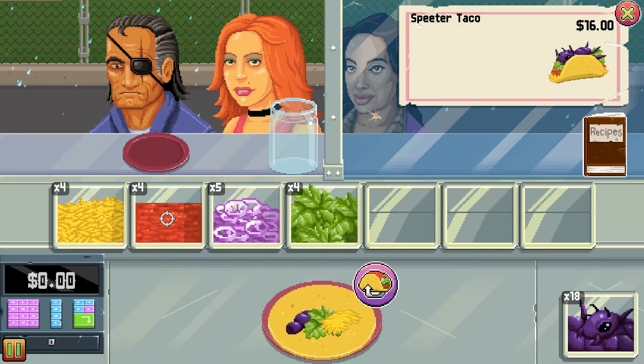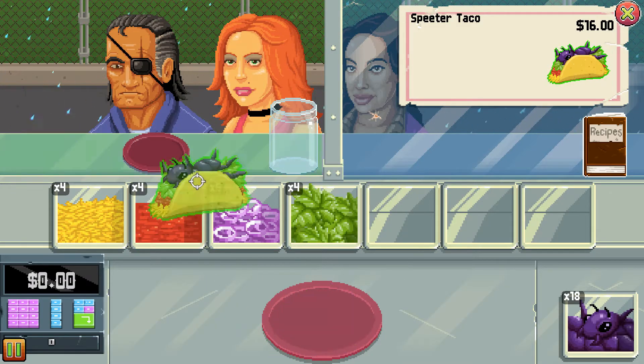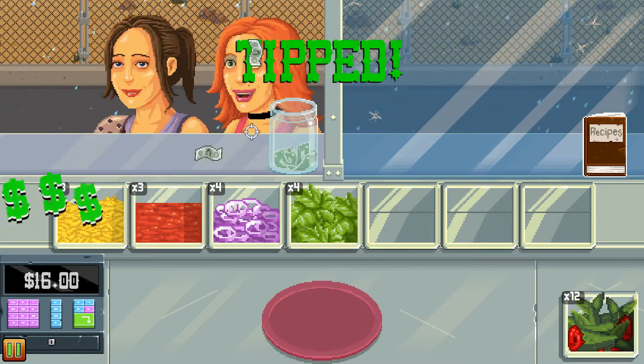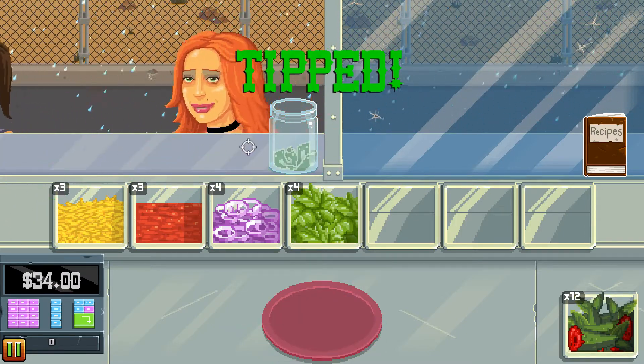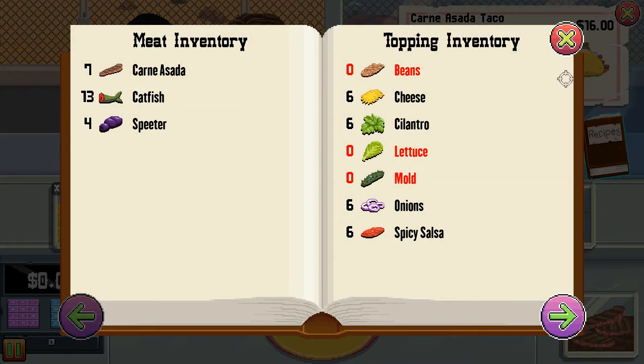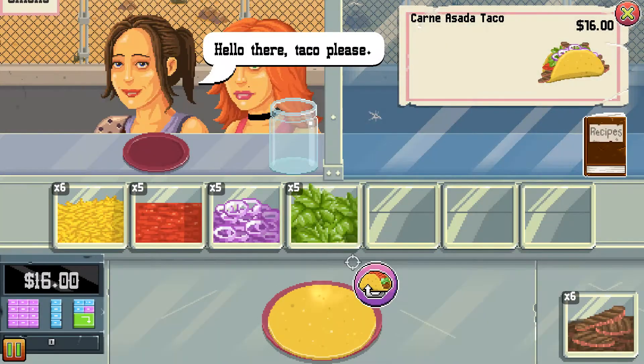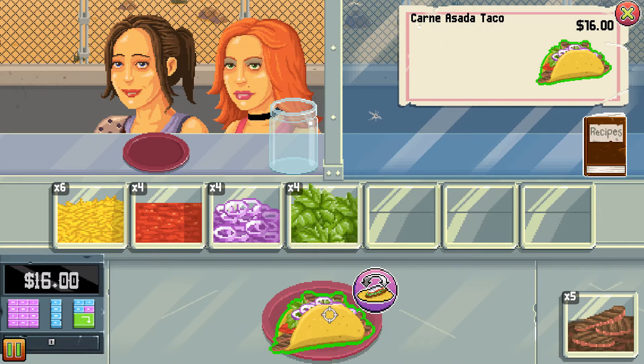Selling tacos is like Diner Dash, where you build the tacos using the ingredients available to you. Making them quickly gives you bonus money, so the game rewards you for memorizing each recipe. While there's a recipe book as a cheat sheet, looking up the recipe takes time, which can cost you money. The game gives you an image of the finished product to work with, which is usually enough to go on for a good score.